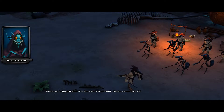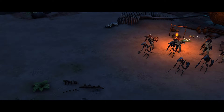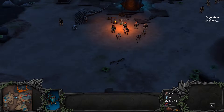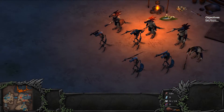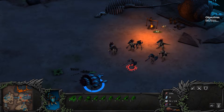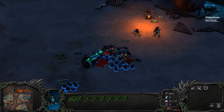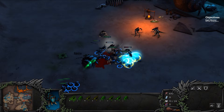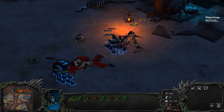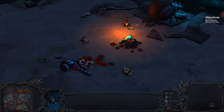Protectors of the long dead temple cities, once rulers of the underworld, now just whispers in the wind — end their eternal watch. We have other universes for them. Got some little weird turtle-looking things and undead — they deserve to die. Let's see how this goes. I'm taking some punishment. Oh, my queen's dead — that's not good. Are these my legionnaires that are the tough little mothers? I think we're winning, boys.